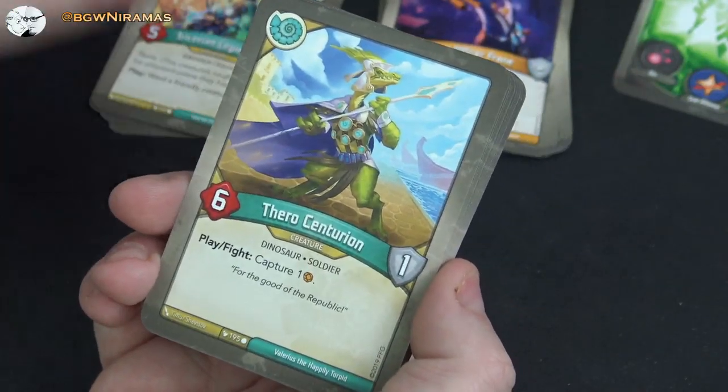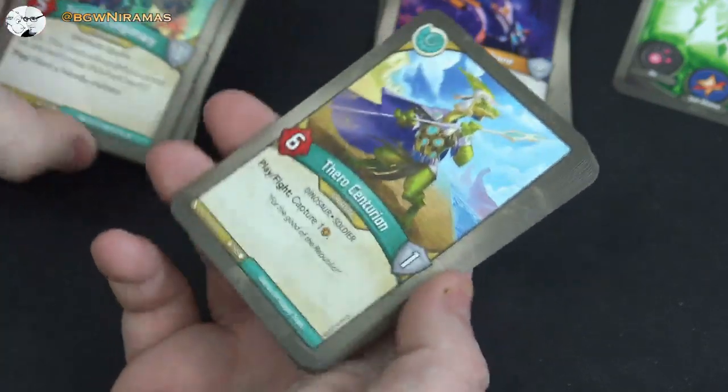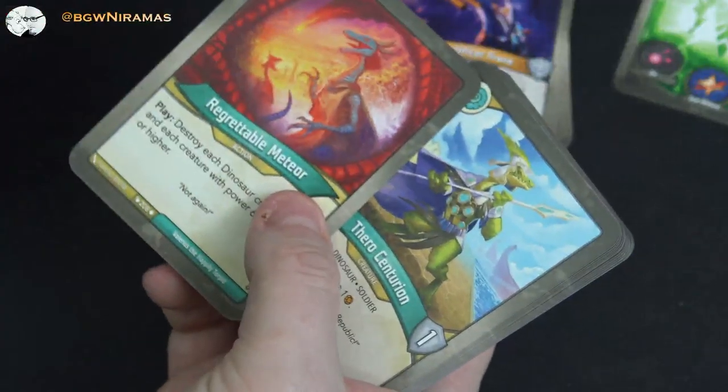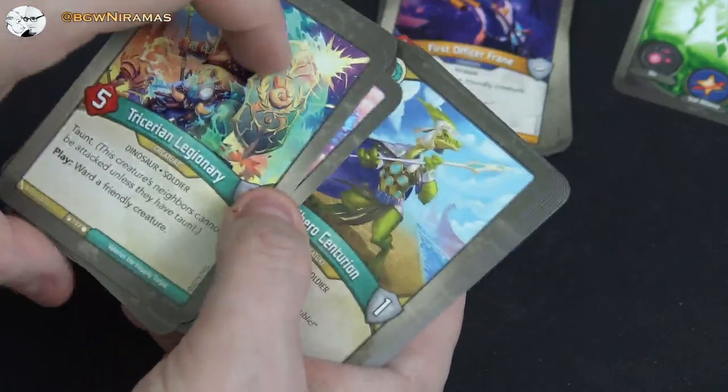Terro Centurion, six power, one armor: play, fight, capture one amber — these are the capture guys I expected in a Saurian deck. They have a lot of capture effects, and then you can pull that amber into your pool from the Library of Polyasaurus.